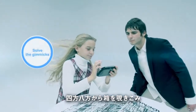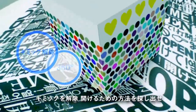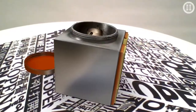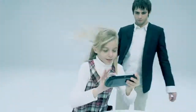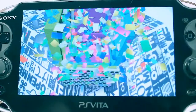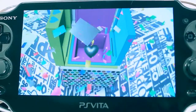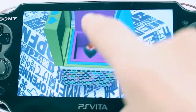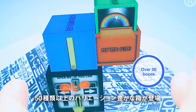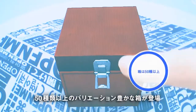Look at the box in all directions and overcome its gimmicks. Find a way to open it. There are over 50 boxes to be opened featuring a wide variety of gimmicks involving materials, shape and size.